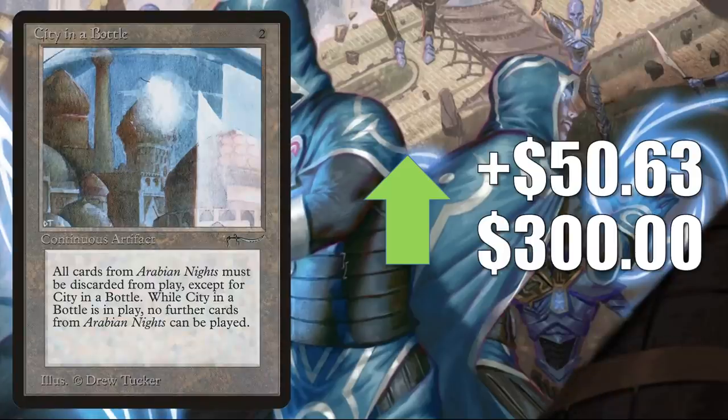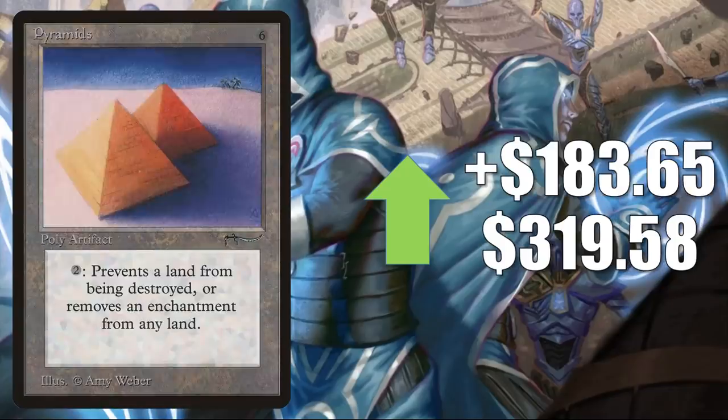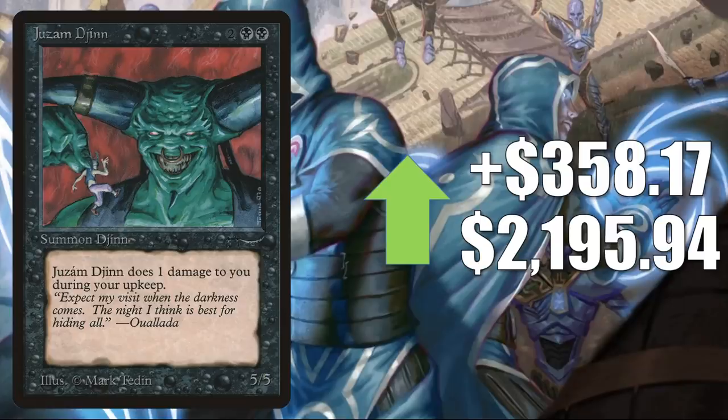The next three cards are all Arabian Nights cards on the reserve list that have been pretty stable recently, but there's a lot of activity in the market. City in a Bottle goes up $50.63 to $300. Pyramids goes up $183.65 to $319.58 — this card has really dried up, people are asking really high prices. When a card doesn't see a lot of sales in good condition, big websites have to fall back on what people are asking rather than what cards are actually selling for. Just be smart and do your research before buying. Juzam Djinn goes up $358.17 this week to $2,195.94.